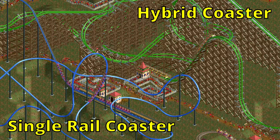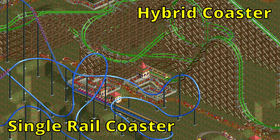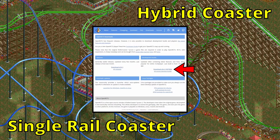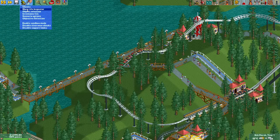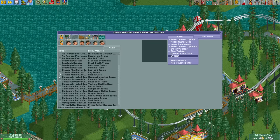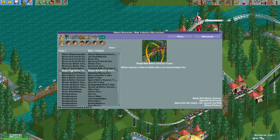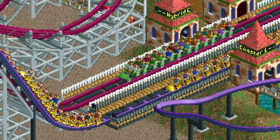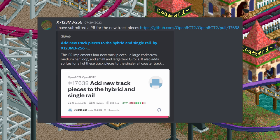The rides themselves have been in the game for a while now, but if you also want access to the new elements you do need to be on the latest development version of OpenRCT2. You can find a link to the downloads page in the description. To get them in the game itself you need to go to the object selection, enable OpenRCT2 official in the filter and then select the two coaster types. Both types come with their own custom trains and they look absolutely fantastic. Big thanks to X7 for putting in all the work to make these two new coaster types a reality.